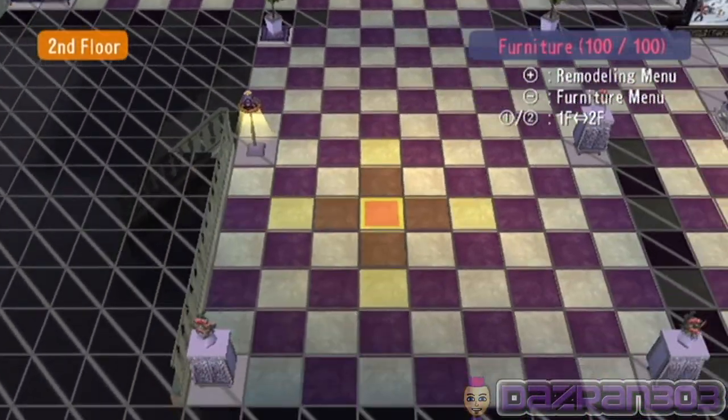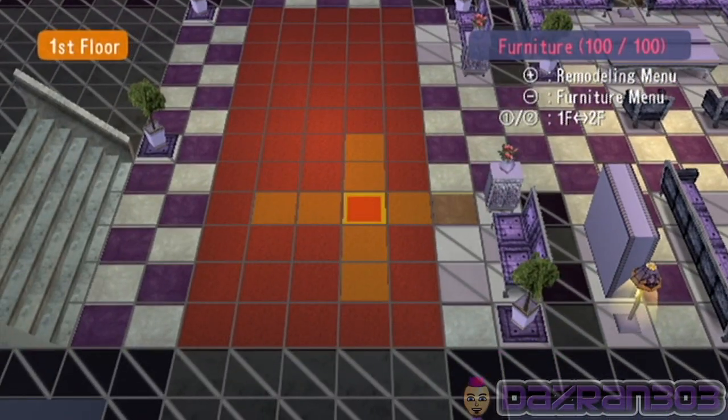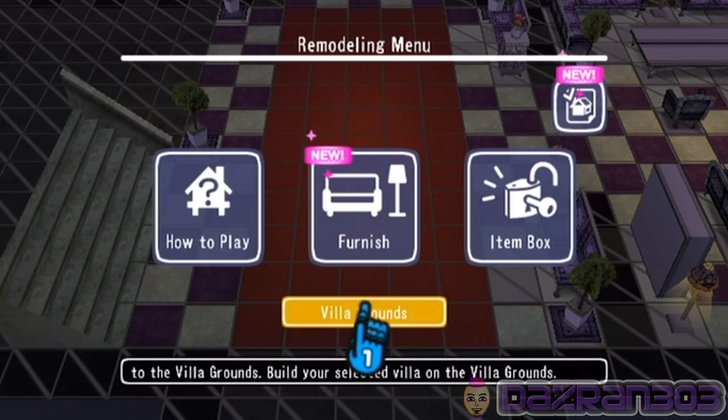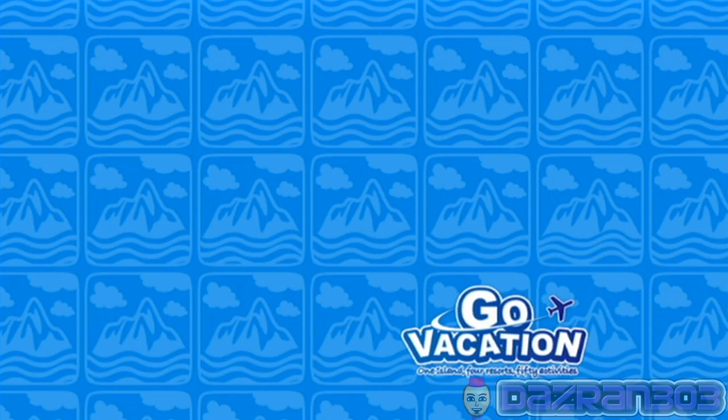Let me know what you think of the house in the comments section — if you would, please, that'd be cool. Okay let's actually go around and have a look at it. Remodeling menu, villa grounds — let's return to the villa grounds. And have a look at our lovely little castle from the outside and inside.